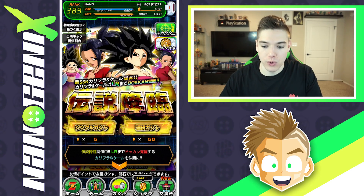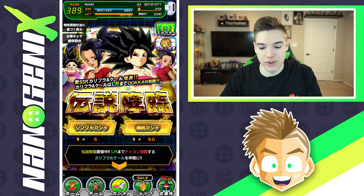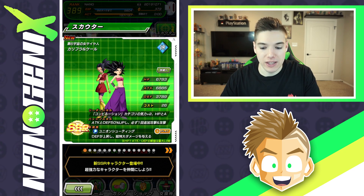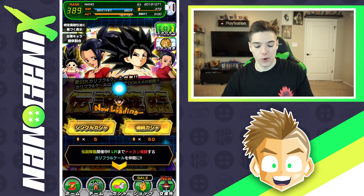There are about 16 LRs on this banner — the non-Dokkan Festival ones are obviously excluded. The primary targets are definitely LR Kale and Caulifla. There are also these new units — I thought they were free-to-play but they are actually summonable, so that was my mistake yesterday. Let's get started.